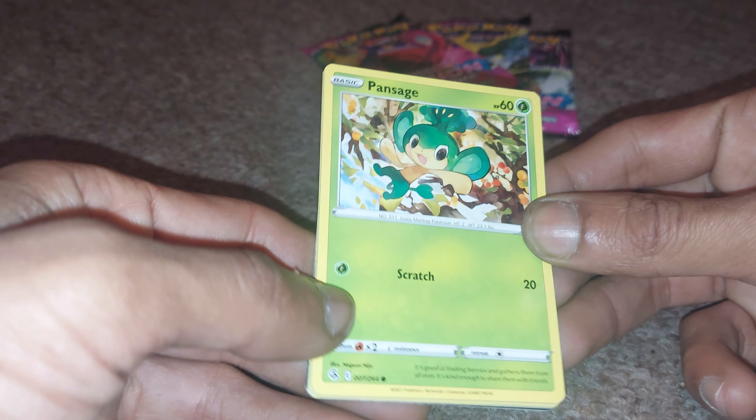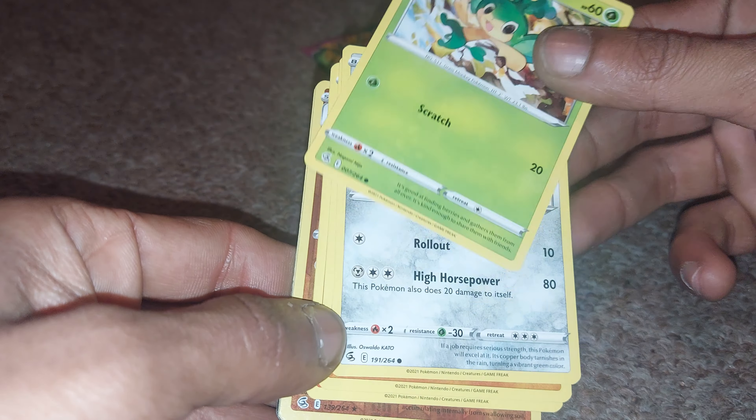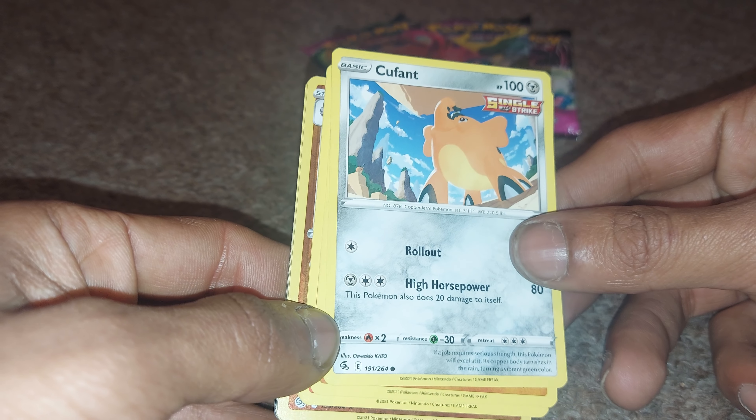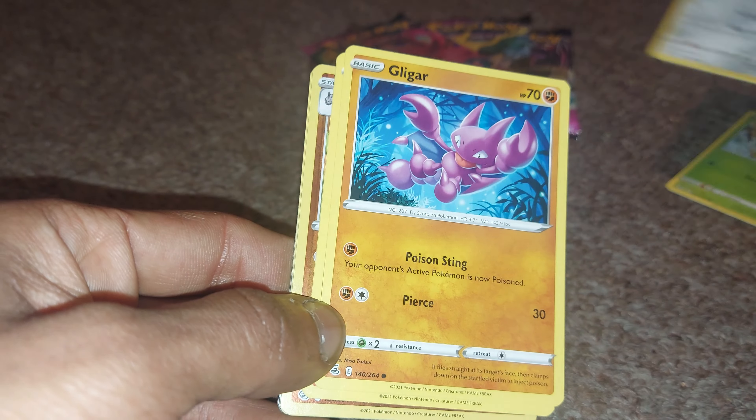The first card is a Pan Sage with 60 health points, being a leaf type Pokemon with a move of Scratch. Kafan up next in a single strike variant with 100 health points, being a steel type Pokemon with moves of Rollout and High Horsepower.